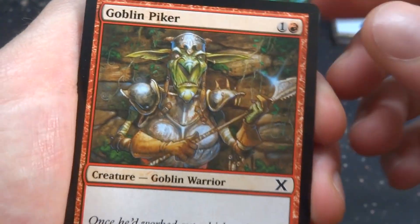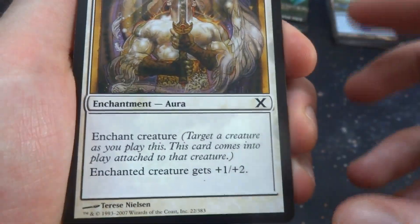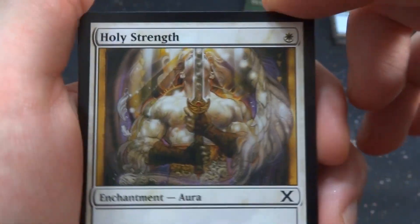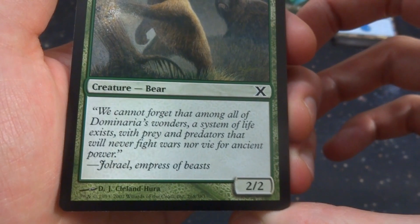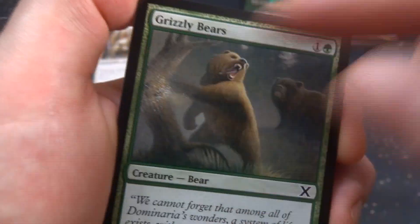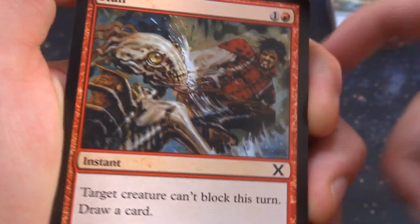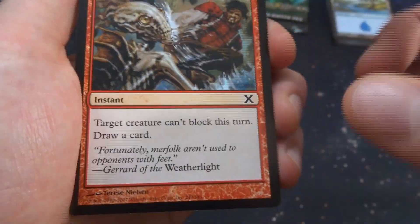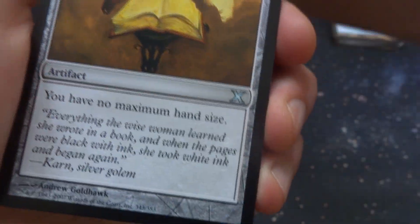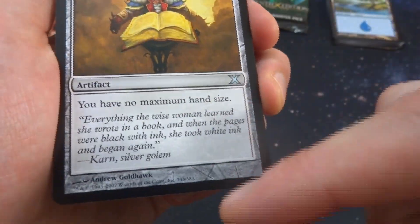Got Goblin Piker — this guy's standing guard with his armor and pike, the little glint on it. One and a red, it's a 2/1 creature by D. Tizzly. Got Holy Strength — classic card, give that creature +1/+2, it's an enchantment for one white, by Tressie Nielsen. Got Grizzly Bears — classic bears, one and a green, it's a 2/2 creature bear, literally angry, breaking the trees down with saliva coming off his teeth, by D.J. Callum Ruff. Got Stunned — one and a red, target creature can't block this turn and then draw a card, by Tressie Nielsen. Got Spellbook — pretty good card, zero cost artifact: you have no maximum hand size. By Andrew Goldhawk.